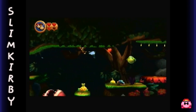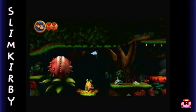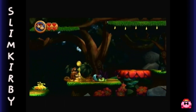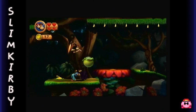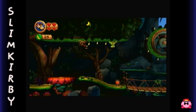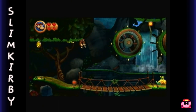As you can see, both Kongs have two hearts each. If you have Diddy and you lose two hearts, you lose Diddy, and you're back to Donkey Kong until you find the next DK barrel. And if you lose both of DK's hits, that's when you'll die. Naturally, you can also die if you fall off the edge.